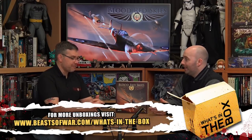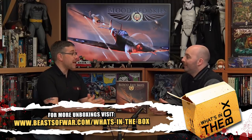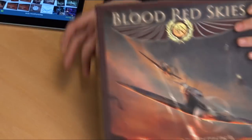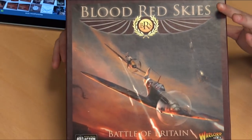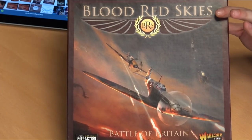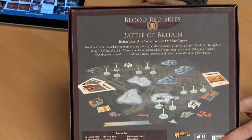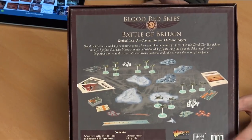This has come from many years of hard labour on Andy Chambers' part. We've got some fantastic guys on board to do the designs, and it's got a very classy look. Let me quickly show everybody the box here. The artwork on the front is quite simply gorgeous. And on the back, you can see you're getting six a side — Messerschmitts and Spitfires.